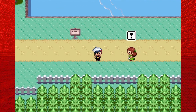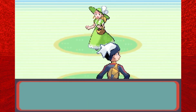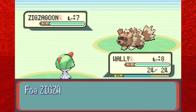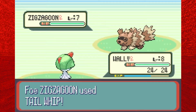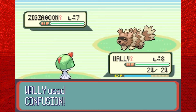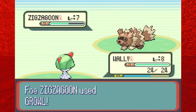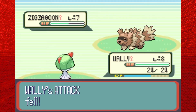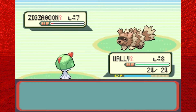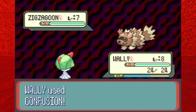Luckily there's no grass ahead as you cross a bridge, but there are some more trainers. We have more of those bridge people — in the last episode that guy used a Full Restore on his Zigzagoon, and this lady will do the exact same thing. Let's see if Ralts can take it down quickly enough. We are still only level 8. It knocked her into healing range, so she heals. These people are annoying.